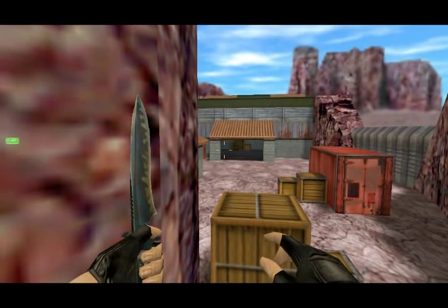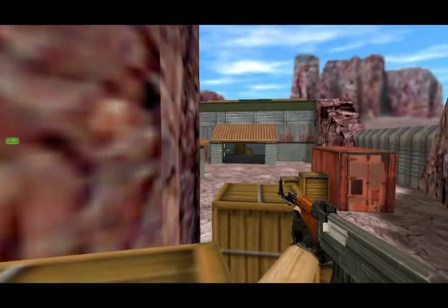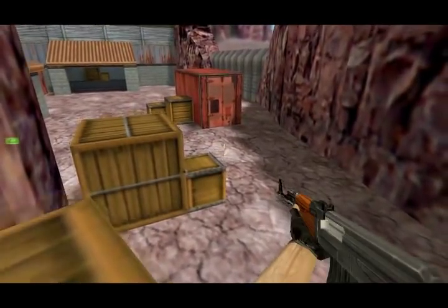Burst shots are going to be used when you're at a distance with an enemy — say there's an enemy over there, you're going to be pretty far, so there's no point in spraying because bullets will go everywhere. And you're going to want to spray when they're close, so if they're up close, you're going to want to spray.